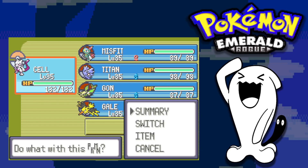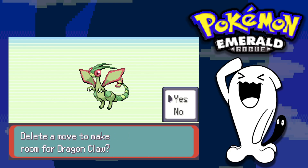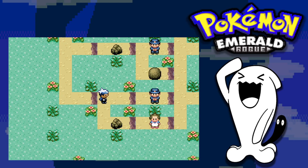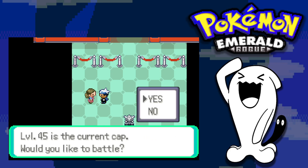Now that we have Zapdos on the team, Elekid isn't really useful anymore, so we use it as fodder and discard it. We also evolve Vibrava into Flygon. The route to the next gym is pretty uneventful — the only major change is that Mewtwo now knows Ice Beam for coverage. The next gym leader ends up being Roxanne.